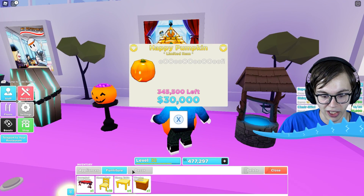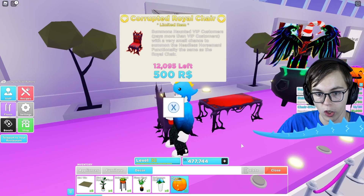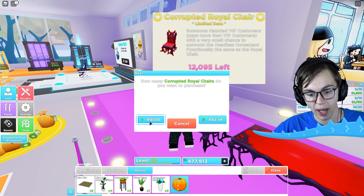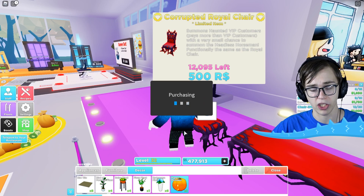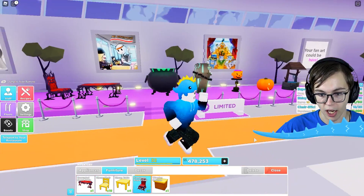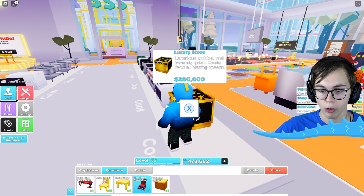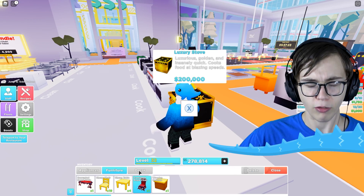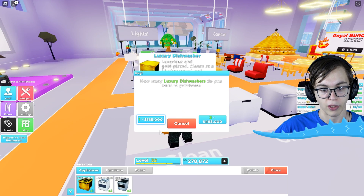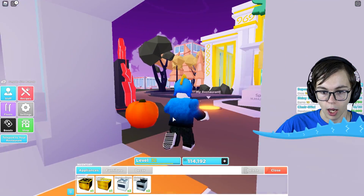We can go ahead and buy this one because it isn't too bad either. It costs a lot to get these corrupt royal chairs, but we did get the corrupt royal table, so we want at least one chair to match. It's 500 Robux and we just bought it. I'm running low on Robux now because I keep buying all this expensive stuff. I haven't even got the luxurious stove yet — I'll probably need that for my fifth floor, the luxurious floor. We can probably get the luxurious dishwasher for it as well.